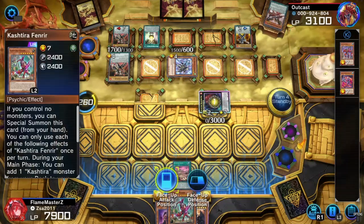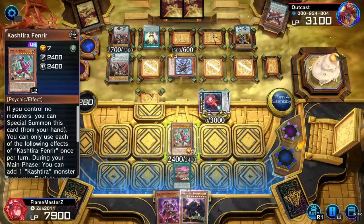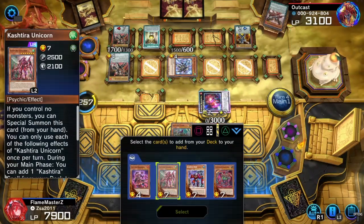I need Fenrir. I should have put Unicorn in my hand, because Unicorn could have summoned Fenrir. And then Fenrir could have — yeah, I messed up. But I need Fenrir.